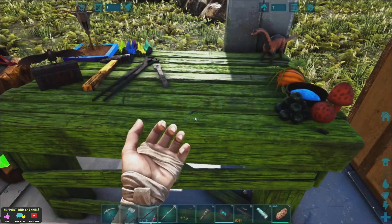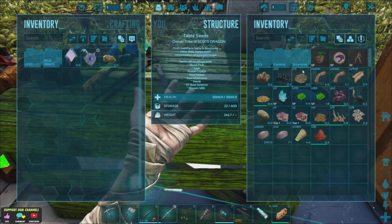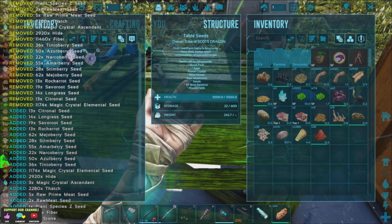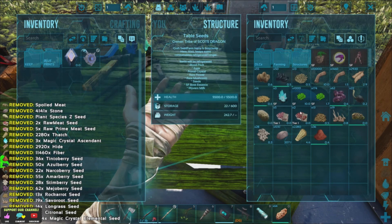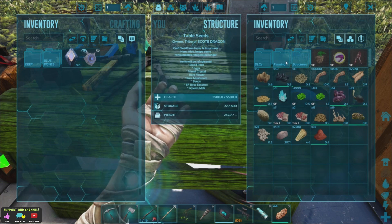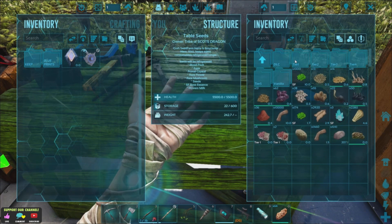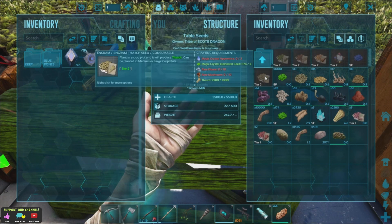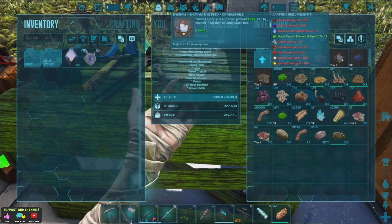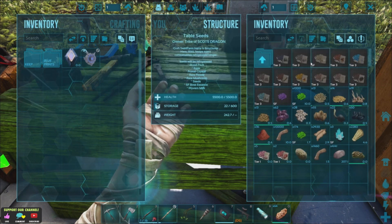I'm just going to have a quick look at what it's going to take to restack all this. We've got five meats because we need them, farm seeds, and we've done tier two which was thatch, spoiled meat, hide, flint, and paint. So we're on to tier three now.